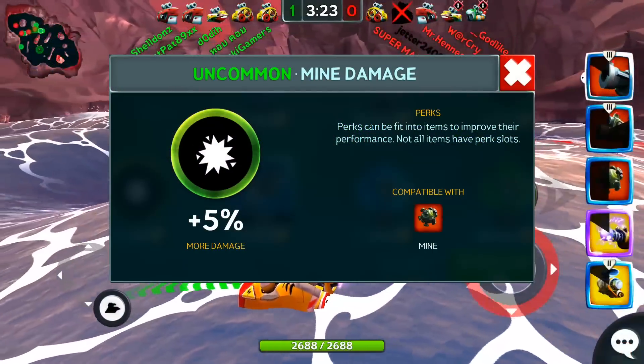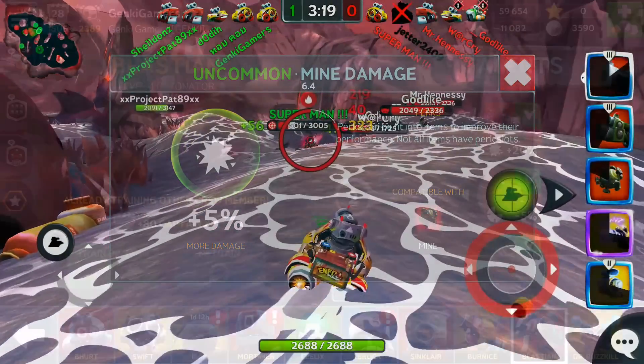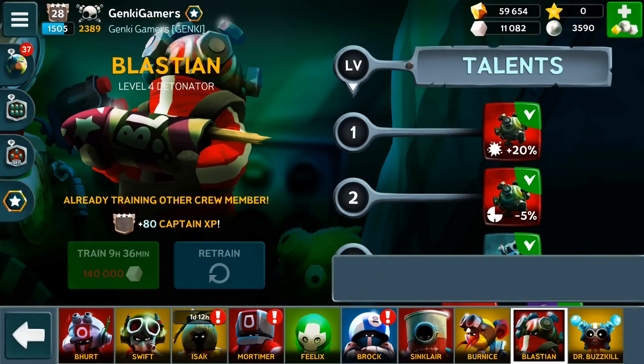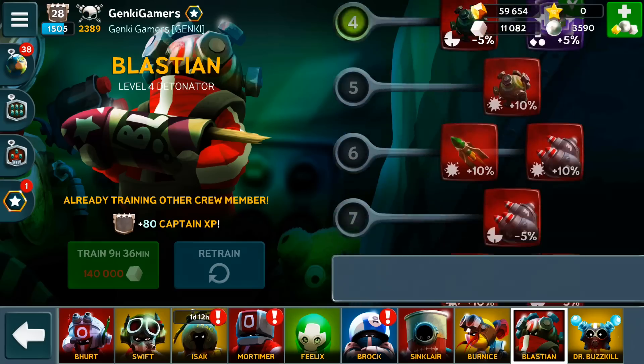The best perk to use is the mine damage perk, which adds a percentage bonus to your mine's total damage. There are also many mine-related talents under Blastion's skill tree, so be sure to get those if you really want to maximize your mine's power.